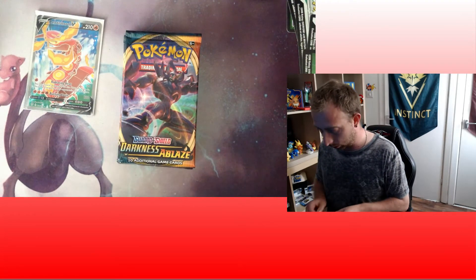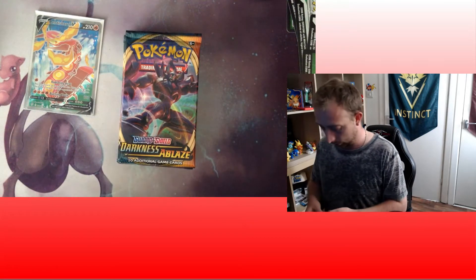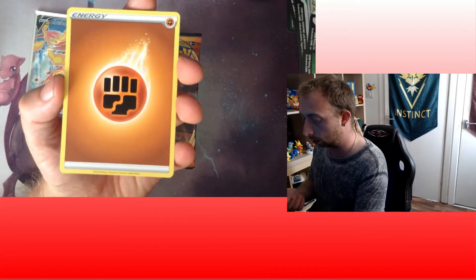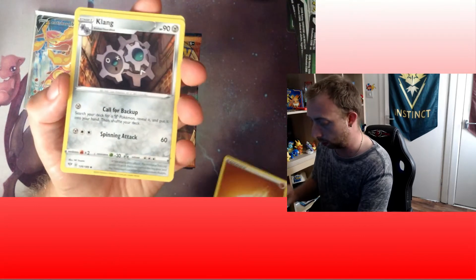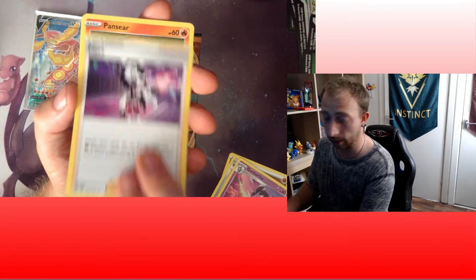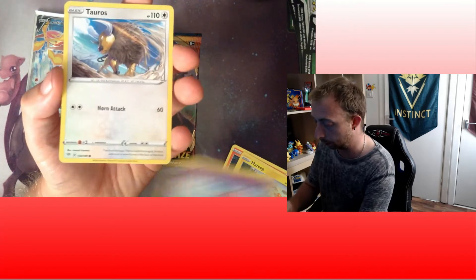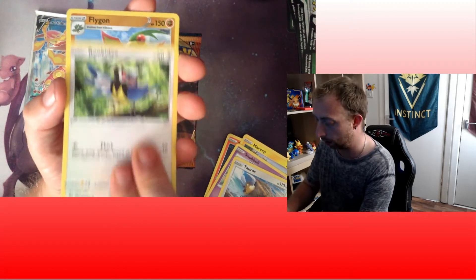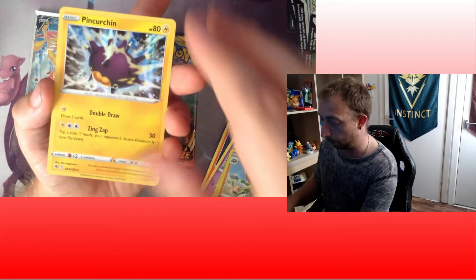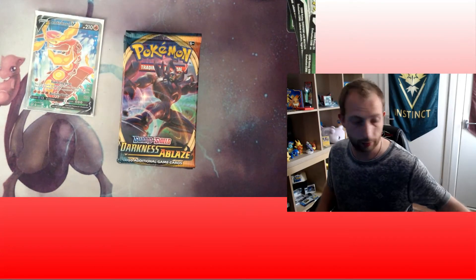Just over halfway. I think we might get another white code - might be four hits in this box on this side. Fighting Energy, Klang, Gothita, Piers - that's going to see a lot of play - Pansear, Mareep, Snubbull, Tauros, Rufflet, Flygon, and it's a reverse, and a Pinchurchin.